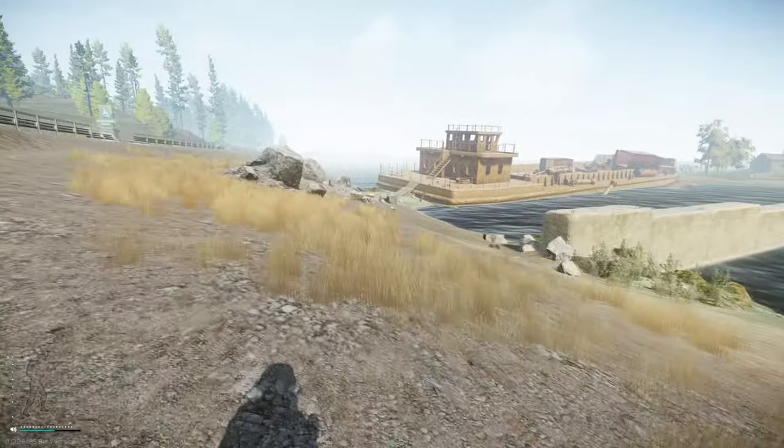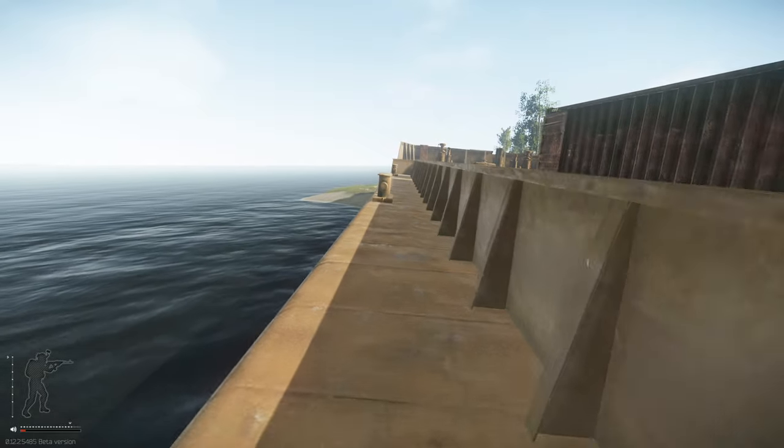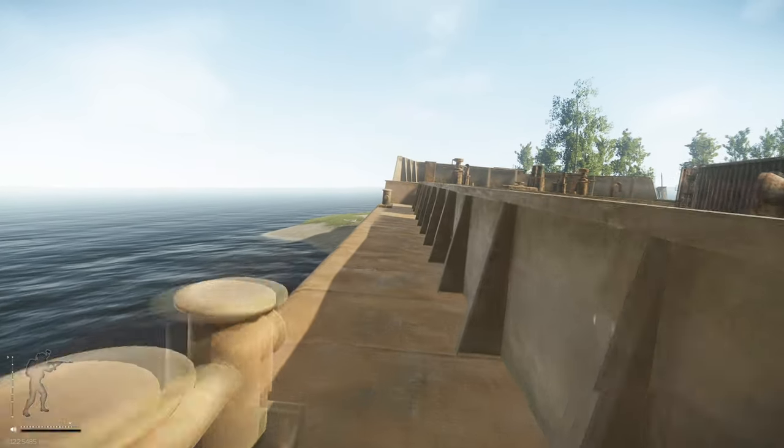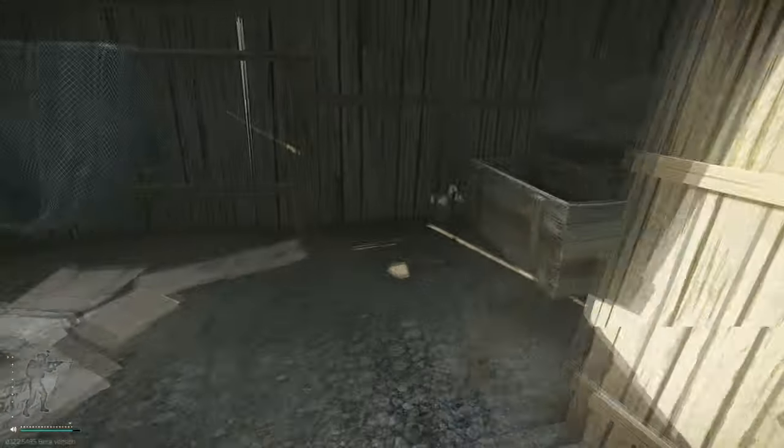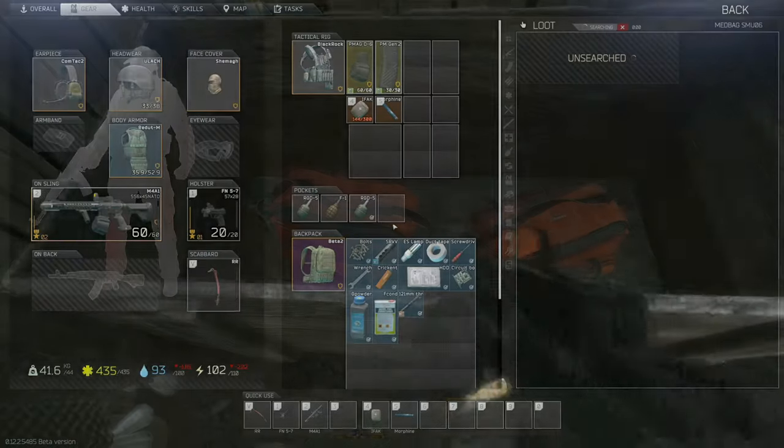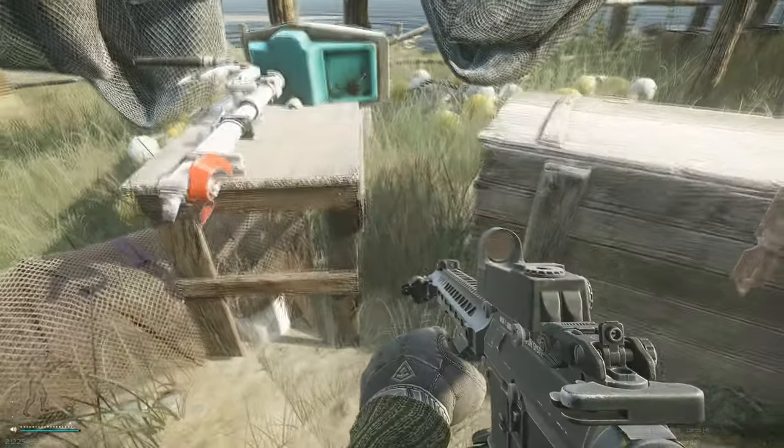Now we move on to what we call Scav Island. After quite a noisy trek across the metal ship, you get to the island. Here you can find a hidden cache, multiple lootable crates, and two med bags here in the shed. You can also find the East 328 key on the table next to the boat motor.